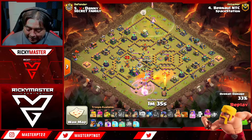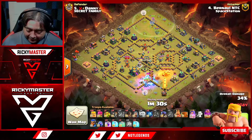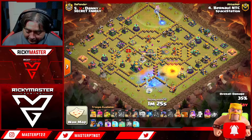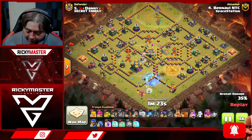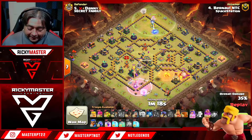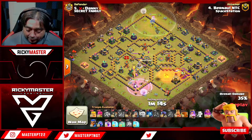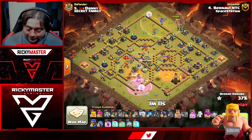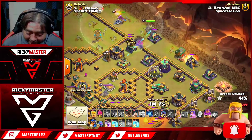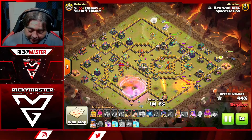The queen is tanking the scatter while the fling flinger takes the scatter down — very OP. He loses a little time with the ice golems, but the fling flinger picks it up. The queen goes for the town hall. He already got the enemy king down, now drops his own king. Wall breakers go in — town hall is down! He pops into rage, still has the ability.